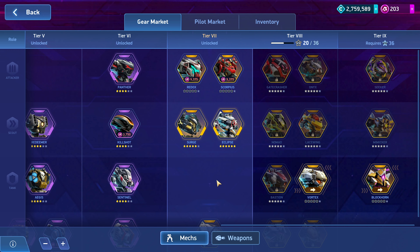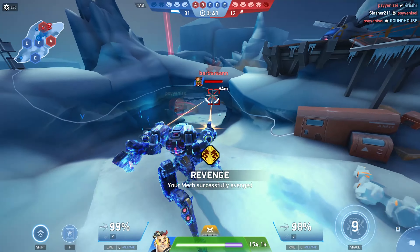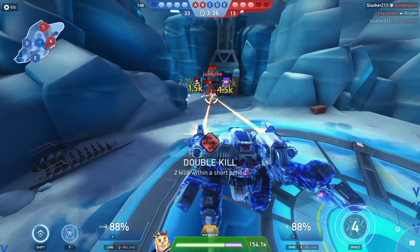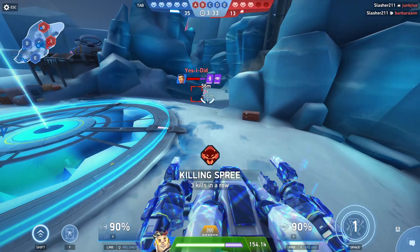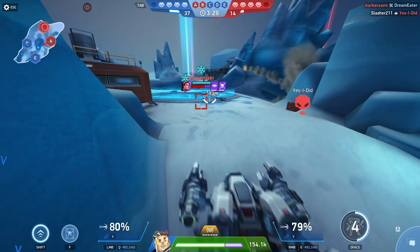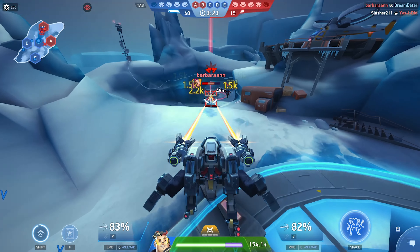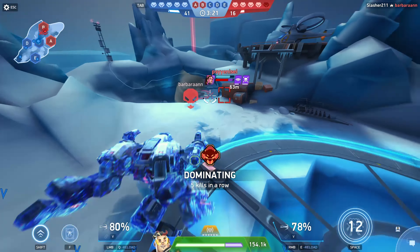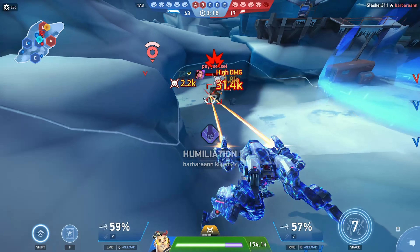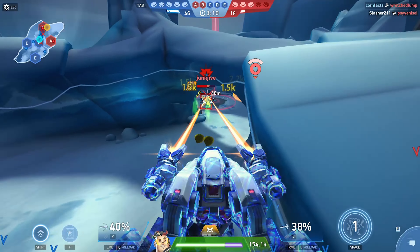Let's start with Eclipse. Generally speaking, I really enjoy using Eclipse — he's one I've had for quite a while on my free-to-play account, got a lot of play with him, and find him really effective. I would say he is an S-tier mech. I don't necessarily think he's the top of S-tier, but generally a really solid choice. He is probably best in CPC, where his positional advantage and ability shine the most.